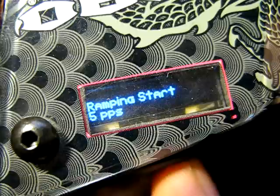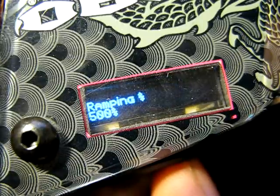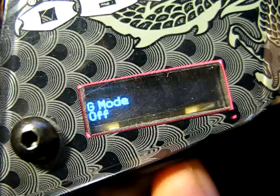i-mode. Ramping start — this is for the custom ramping, ramps to 500 percent. G-mode is breakout mode.